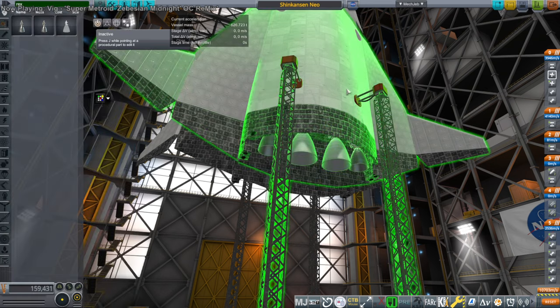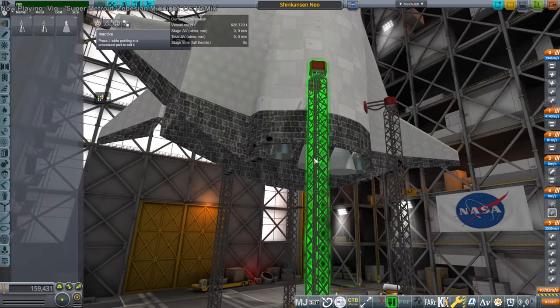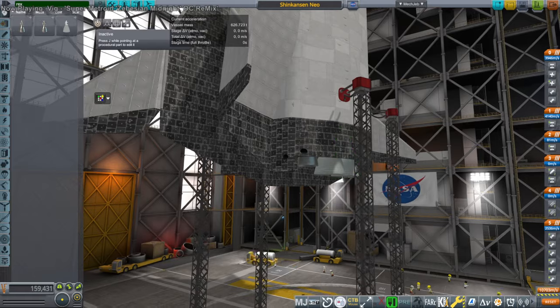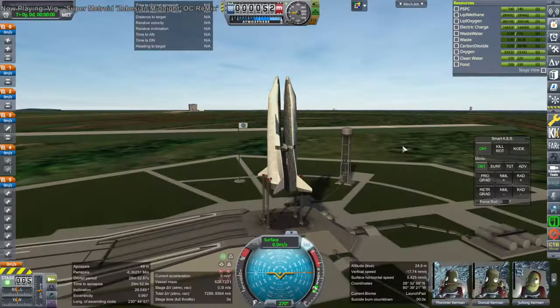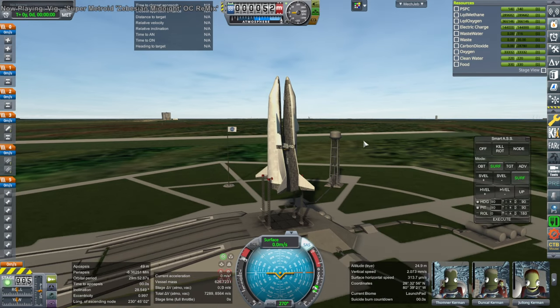I've made vacuum versions of the Rex engines for the space plane. These are methane-oxygen engines. The big ones have a nozzle ratio of 84; the smaller sea-level ones have a nozzle ratio of 42, and they provide 1,500 kilonewtons of thrust.